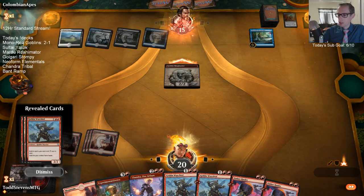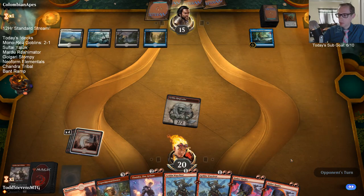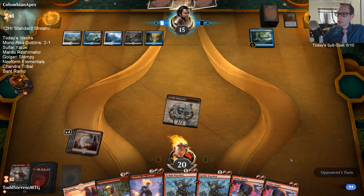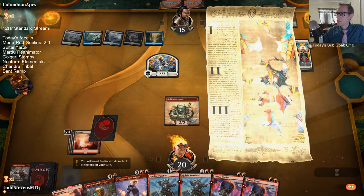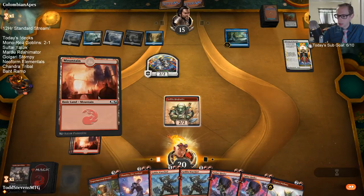We're just always drawing three cards with this Ringleader — it's been so awesome, just like always three cards. The Cry of the Carnarium plus History of Benalia combo — let's go.